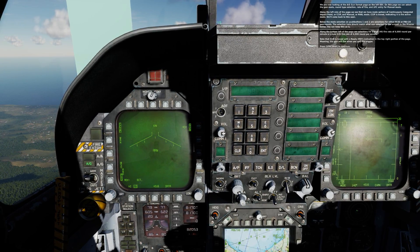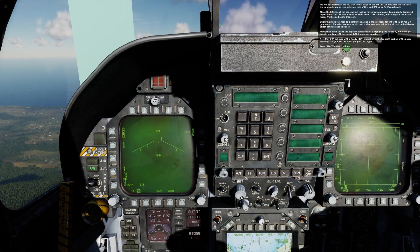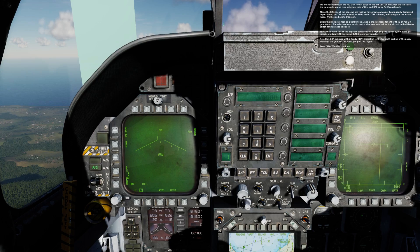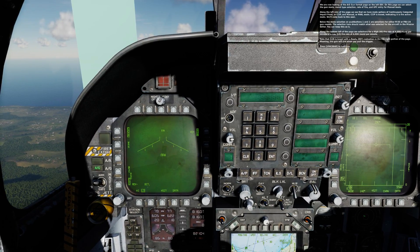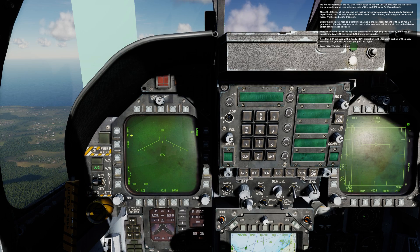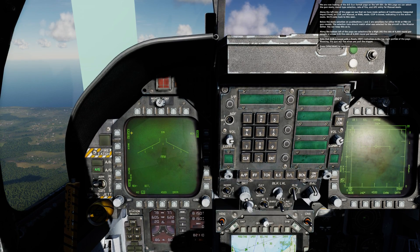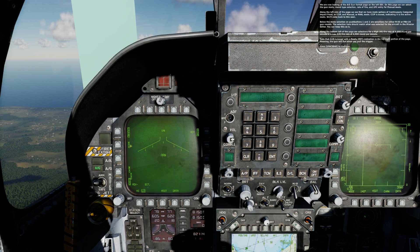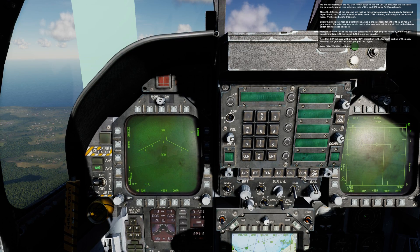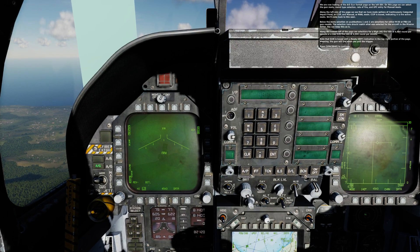We are now looking at the A-G gun format page on the left DDI. On this page, we can select the gun mode, round type selection, rate of fire, and UFC entry for manual mode. Along the left side of the page, we see mode options of Continuously Computed Impact Point, or CCIP, and Manual mode. CCIP is boxed, indicating it is the active mode.